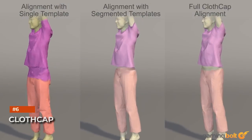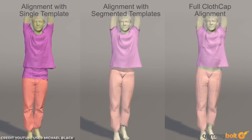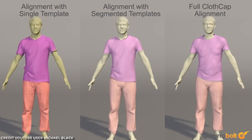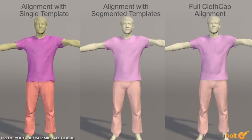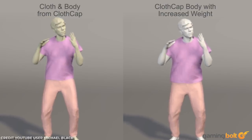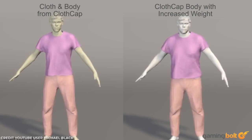Cloth Cap is another interesting use of 4D and 3D technologies. Clothes in motion are first captured using a 4D scanner, which is then converted into data and mapped onto 3D models. It's an interesting technique that allows for all of the different folds and wrinkles of clothing to realistically adjust to different models of varying heights and weights.